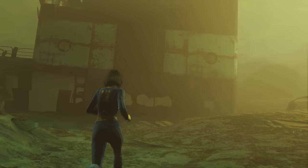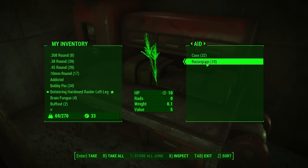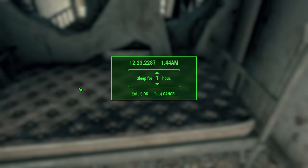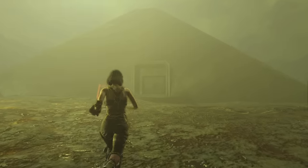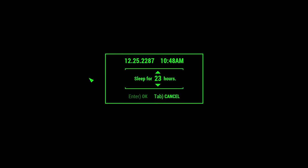In the time it takes you to make a run around the Glowing Sea to the main locations, your settlers have likely deposited some crops and maybe some water. You may want to find a safe spot to wait a few days in-game and pass the time — usually after poking around at camp and building what little I could — then hop over to either Virgil's cave or the Sentinel Site to pass time, and most enemy spawns would be filled back up. Be careful not to wait too long though.